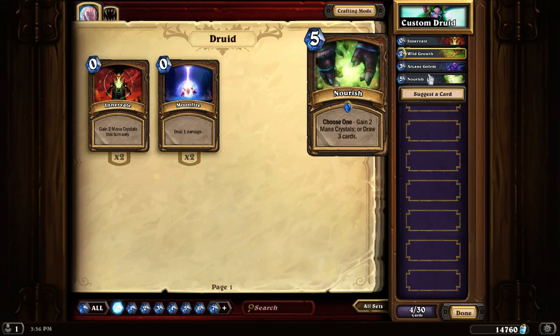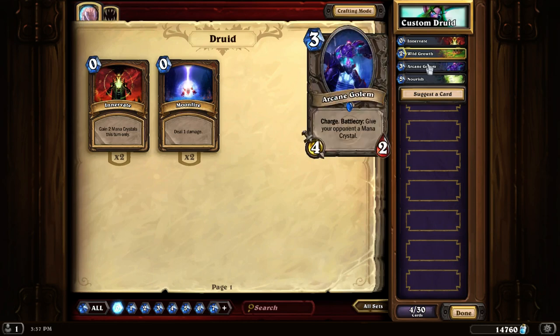If you play Nourish when you're at 10 mana, you're a moron — you're going to get two mana crystals back, but you spent five to cast Nourish, so that's not good. Pro tip: draw three cards when you're at 10 mana and you're playing Nourish. And with the Arcane Golem, it's during your opponent's turn, so you kind of have a mana crystal, but it goes away once it gets into your turn, so you pretty much get nothing if your opponent uses an Arcane Golem when you're already at 10.